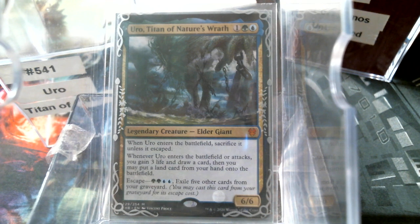Now, the object here is to get Uro into play because you want that attack trigger. It's kind of good — draw a card, drop a land, gain three life. I mean, they're all incremental, but they're all really good.